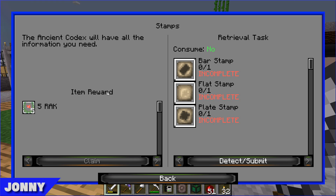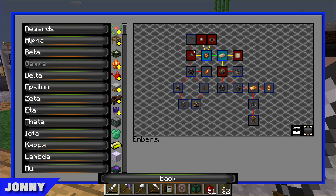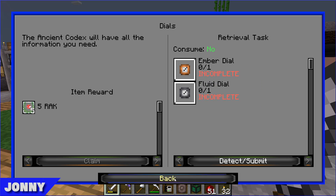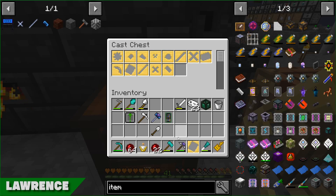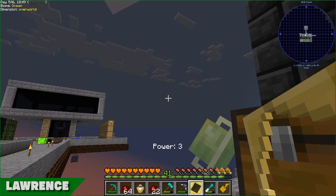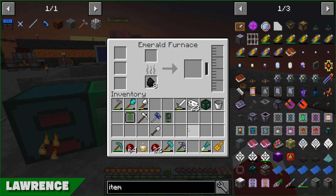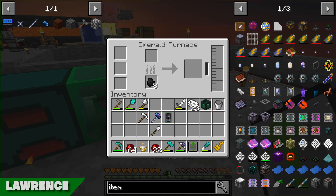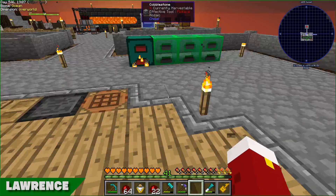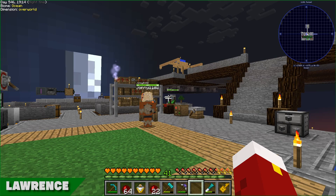I think all these quest descriptions are just going to say 'the Ancient Codex will have all the information you need.' It looks like we're going to be spending quite a bit of time in the Ancient Codex. I was trying to place this plate class but we already had one - oh yes, I made that, and I probably made the other one too, which is why I threw one away.